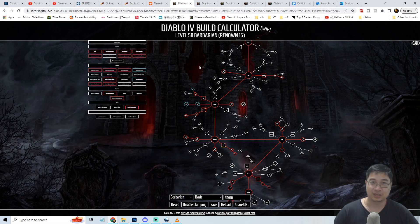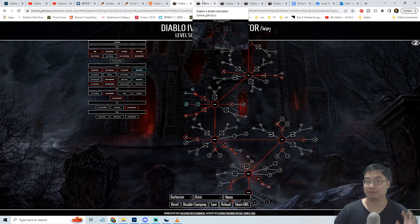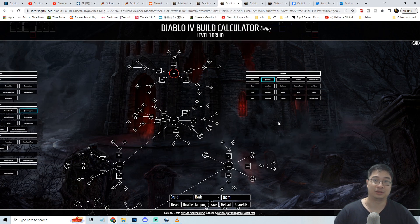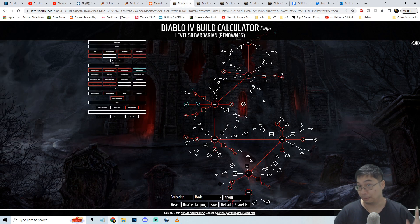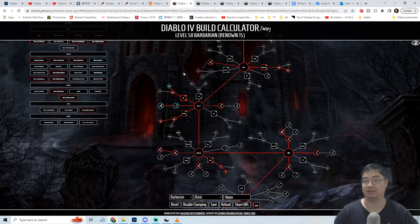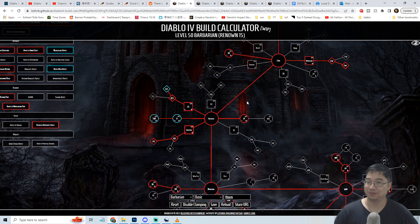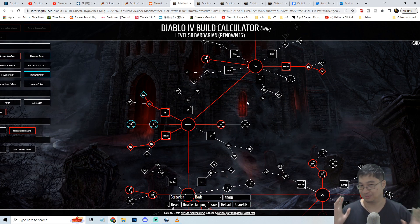Currently there are three classes in the game that have thorns included in the talent tree, including the Necromancer and the Druid. But after looking at the skill tree, I believe the Barbarian has the most capacity to go with a thorn build and make the most use out of it. There are also two codex options for the Barbarian to use thorns. Do keep in mind this is a theoretical build - you need a lot of items that increase thorn damage and maximum HP.